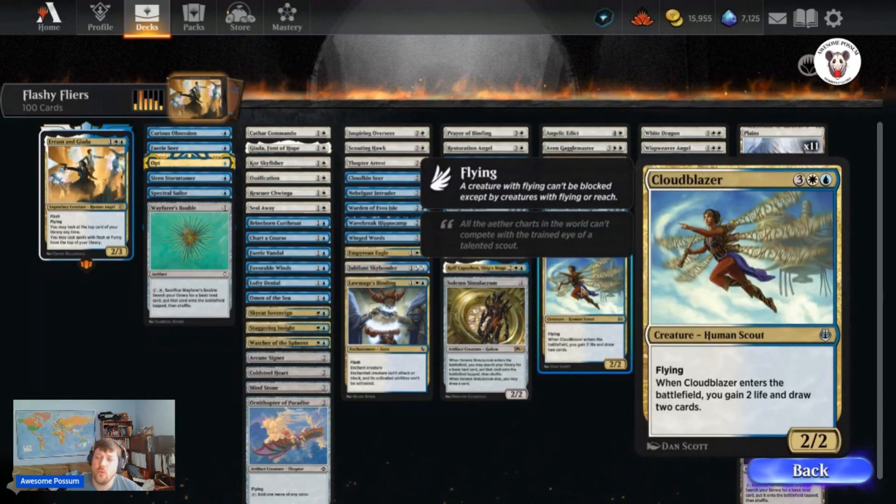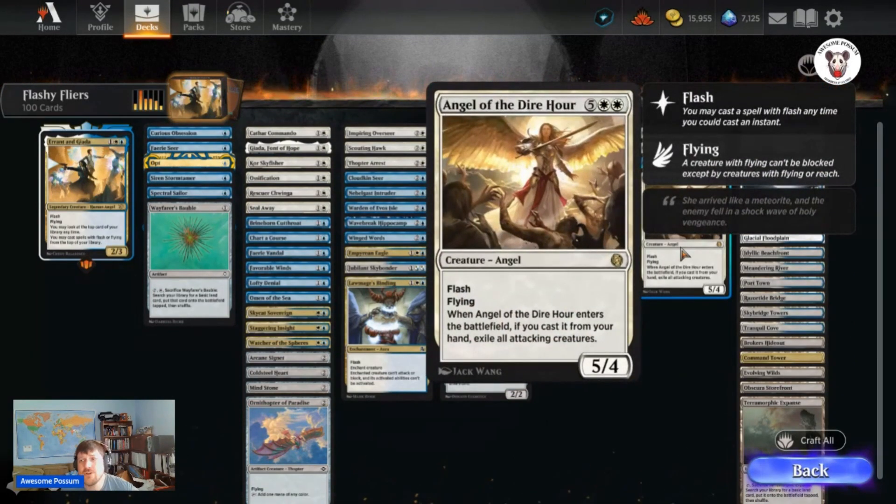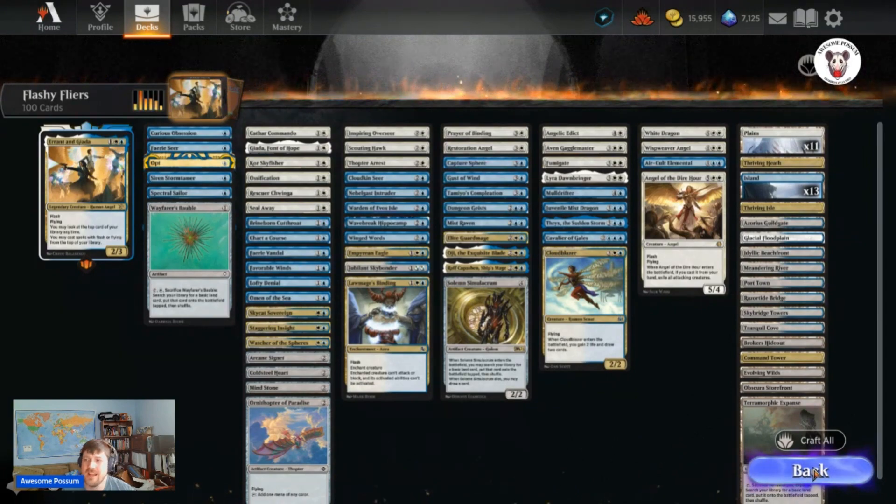One example is Sliceous Cloud Blazer — one blue, one white, three colorless, a two-two with Flying. When it enters the battlefield, you gain two life and draw two cards — fantastic card value. At the very top of the curve, Angel of the Dire Hour — two white, five colorless, a five-four with Flying and Flash. When it enters the battlefield, if you cast it from your hand, exile all attacking creatures. Great for defense. There's a ton of flying and a ton of flash in that deck.